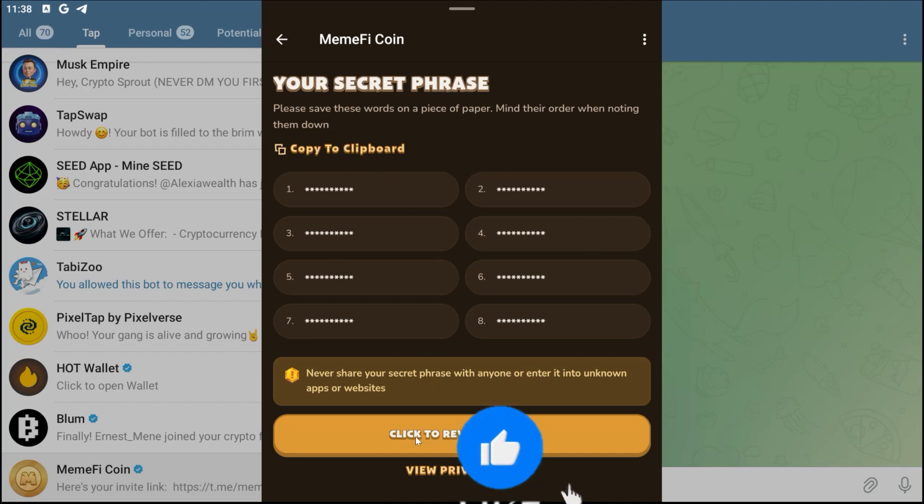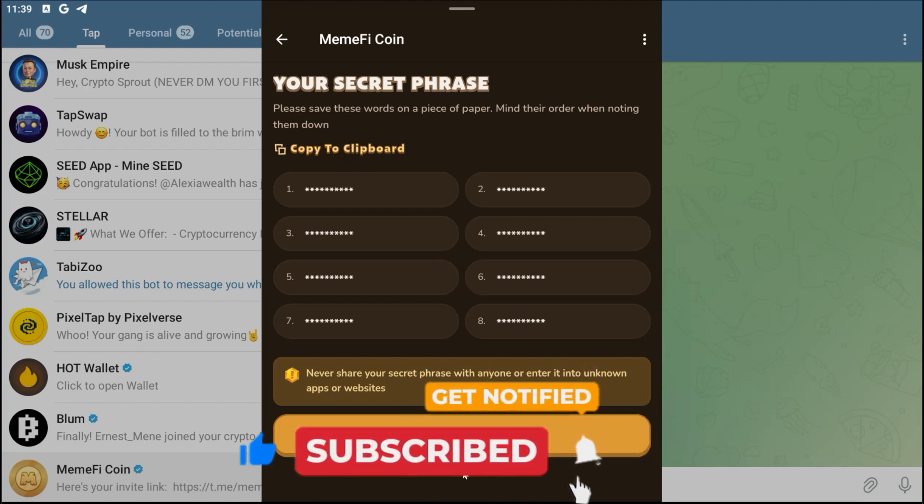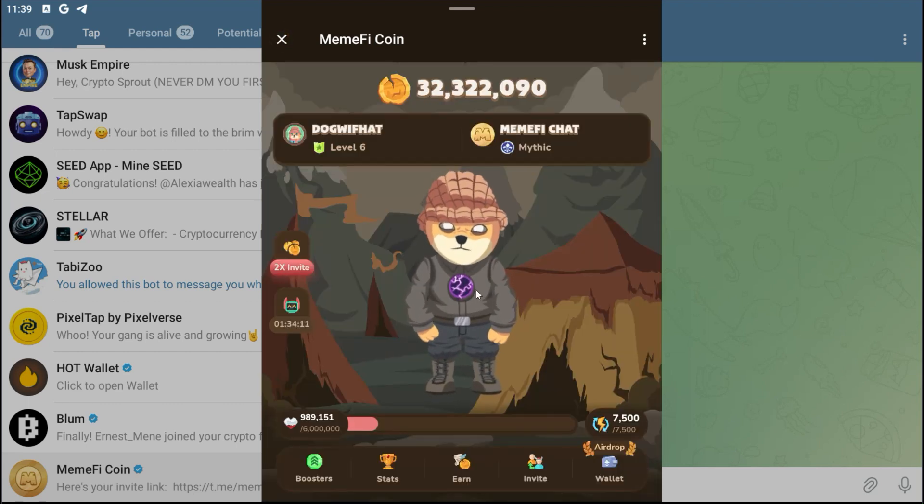Just in case you need to back it up, you can come back here and click on 'Review Phrase' and copy it. You can also view your private key — you can use either your private key or your secret phrase to log into this wallet. Please go and do these steps if you are farming this right now. I'll see you guys in my next video, bye for now.